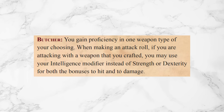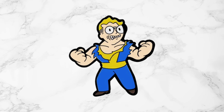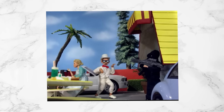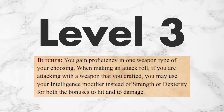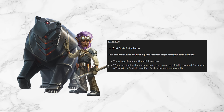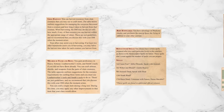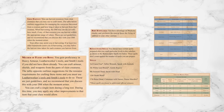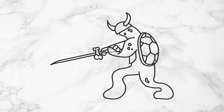Level 4 gives us Butcher, which lets you gain proficiency in one weapon type and lets you use Intelligence instead of Strength or Dex for attack and damage rolls if it's with a weapon you made — nerd strength. Honestly, I would just give this to them at level 3. Battlesmith gets the same thing at level 3, so it's not crazy. This is a lot of features at level 3, but most of these are passive abilities or out of combat abilities. Moving Butcher to level 3 gives them an ability to use in combat.